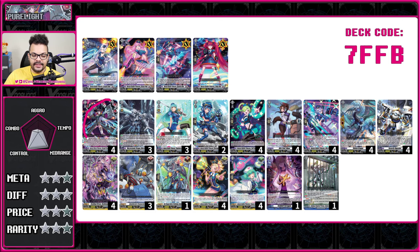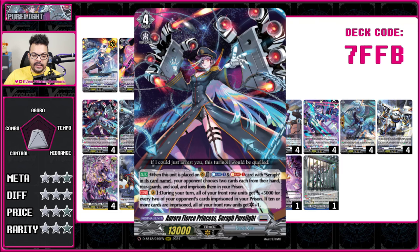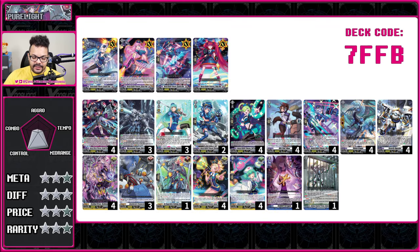The main corner piece is Seraph Pure Light. When she's rode, you can remove a copy of herself or the original from soul, Soul Blast that copy, and your opponent chooses two cards from their field, two from their soul, and two from their hand to put into prison — instantly wiping six resources. It also says based on the number of cards in prison, you can give your front row units power, and once you hit 10 cards in prison, everyone gets an additional critical. The deck just focuses on getting as many cards into prison as possible.